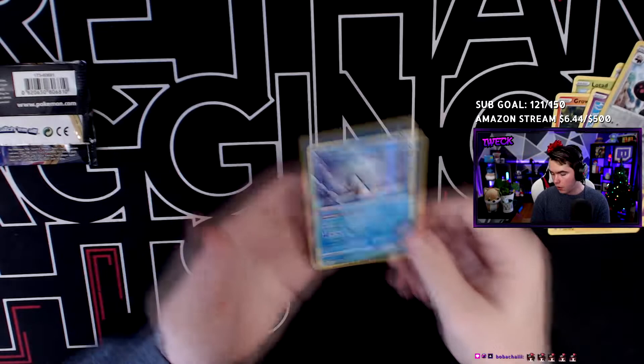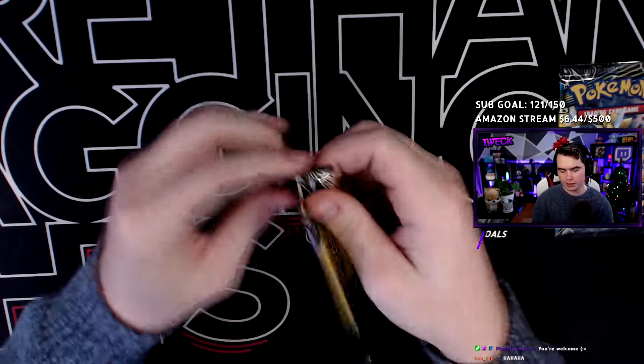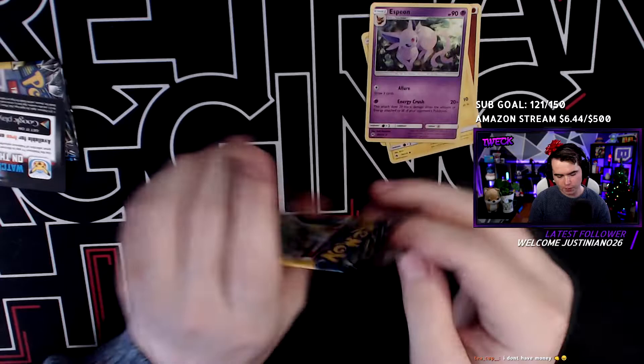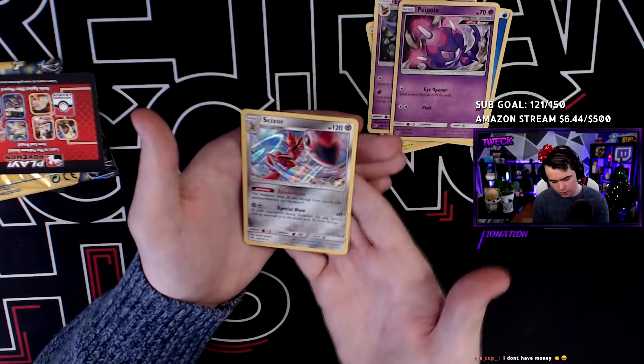We still have two more Lost Thunders though, so we have a chance. We got two Lost Thunders - hopefully something good, more than likely not, but you never know. Fighting Energy, a Mareep, and a very cute Snom - I'll take it, cool card. And the final pack of the day - Water Energy, Poipole, and on the very end, a holo Scizor. Wow, honestly I'll take it - looking dope, a nice one nonetheless.